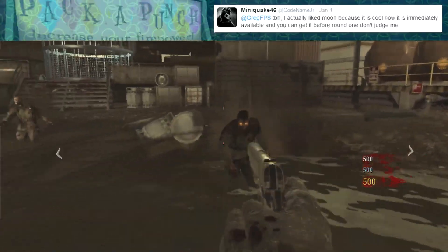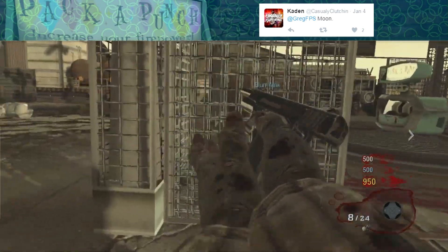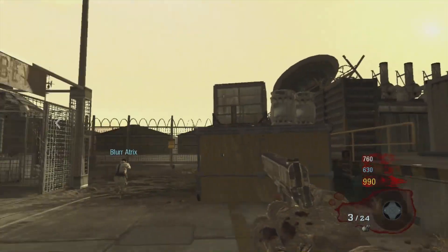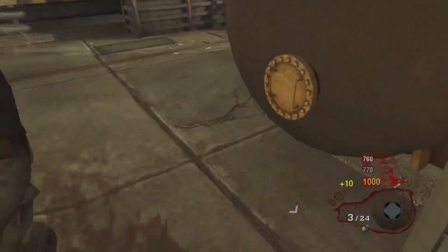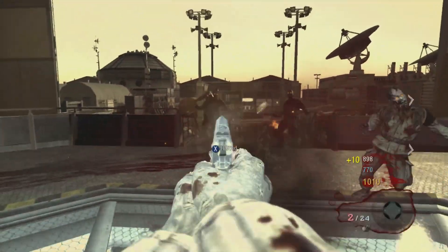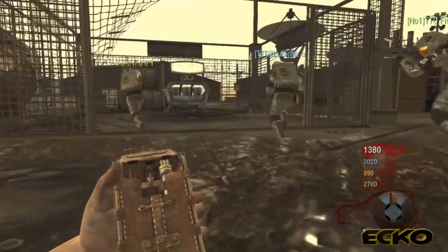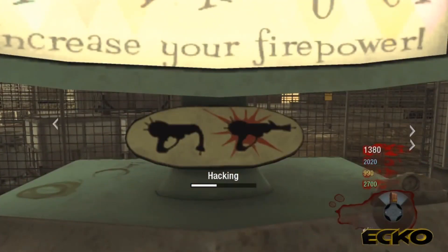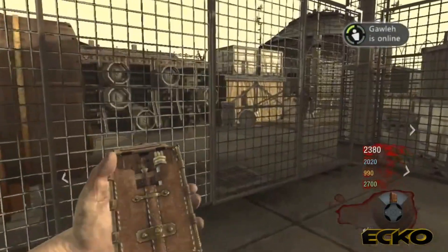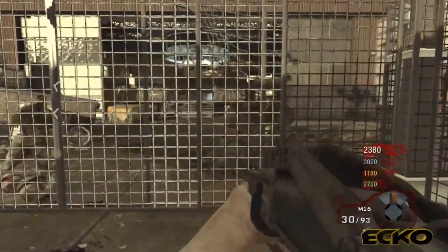Coming in at number 1, one of the most requested things I've ever gotten for a top 10, is Moon. It got last week's best first room and this week's best Pack-a-Punch location. The Pack-a-Punch is literally in no man's land in the starting room — you literally spawn in facing it, but can't Pack-a-Punch right away. The cool thing is you can use the Hacker device to hack the Pack-a-Punch area and it drops a cage around it for a limited time, stopping zombies from hitting you inside. This was something never seen before and a great way to end Black Ops 1. Moon definitely deserves the best Pack-a-Punch location in Call of Duty Zombies.